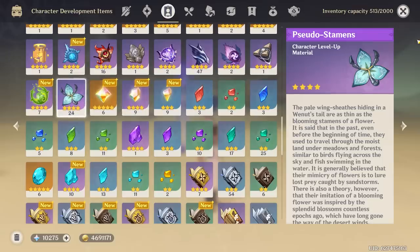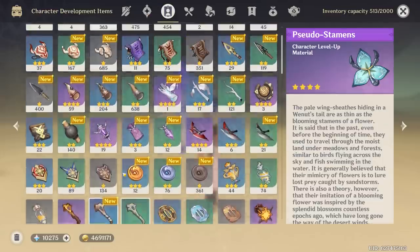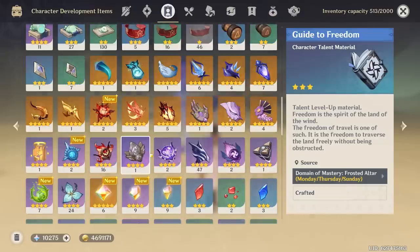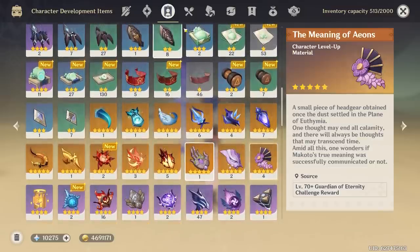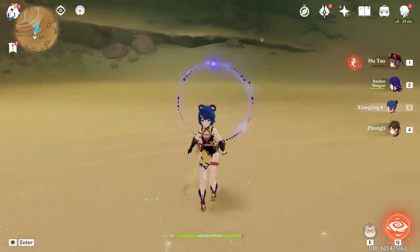Our goal for the first day is just going to be level 80. The only thing that we still have to farm is going to be those Wolfhook Berries. We got our insignias, we got our teachings and guides to freedom all set up for him, and we have 24 Pseudo Statements for him. Overall, we're looking pretty good. There isn't much we're really missing out on other than the dungeon boss material because Scaramouche, and Wolfhook Berries.